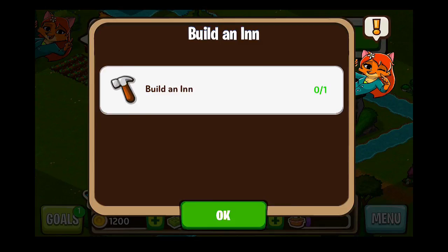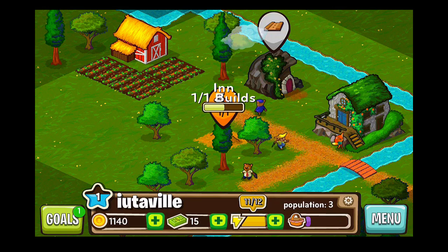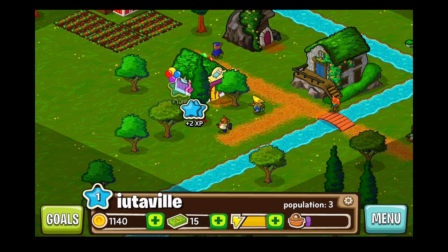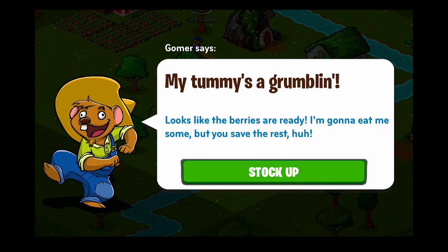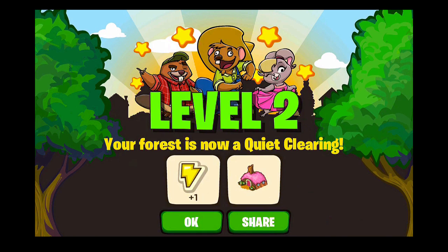Numbers are looking good — I'm predicting plenty of visitors this season, so we'll keep going. We'll put it right there and start tapping it. Another goal completed. We can clear these trees out. Looks like those berries are ready, so we'll stock up and harvest them again. And there you go — another two experience points and we've made it to level two.